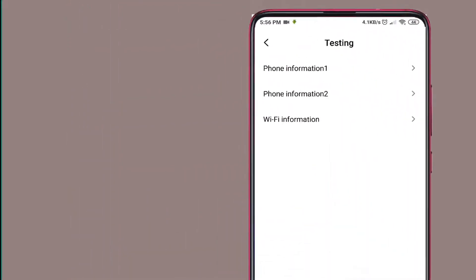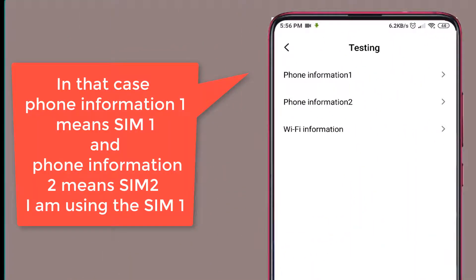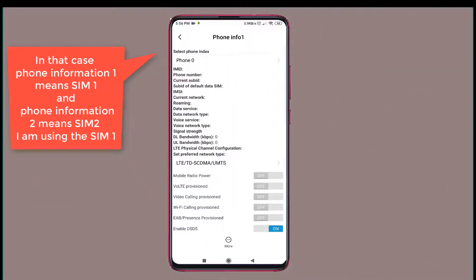Phone Information 1 means SIM 1, and Phone Information 2 means SIM 2. I am using SIM 1.